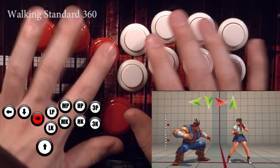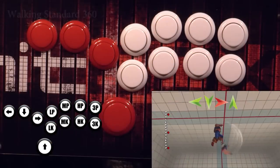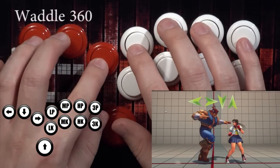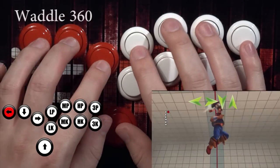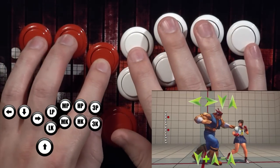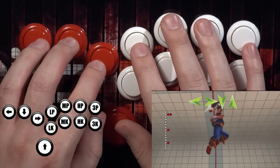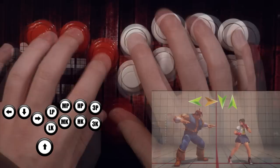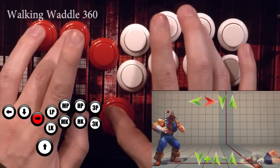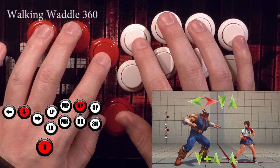You can actually take them out of order as long as the game sees the cardinal inputs, whatever order it is. So this one we call the waddle pile driver: left, right, down, and up. It's like throwing a sonic boom and rapidly doing a flash kick as fast as you can. This seems unintuitive at first, but it's fast and it's clean. It's actually my most comfortable way to do pile drivers on the Hit Box. I really think it's the easiest one to do.